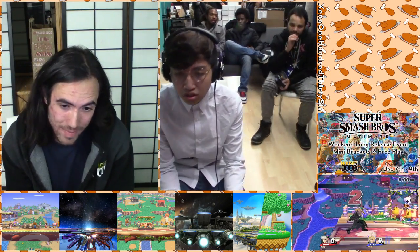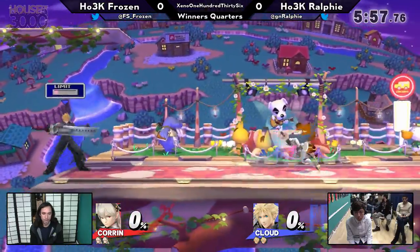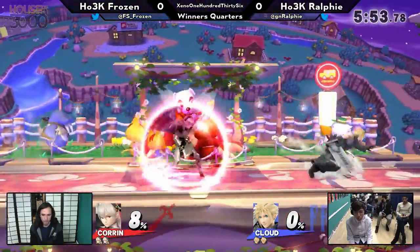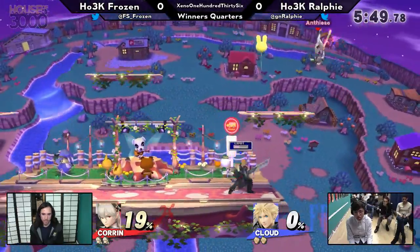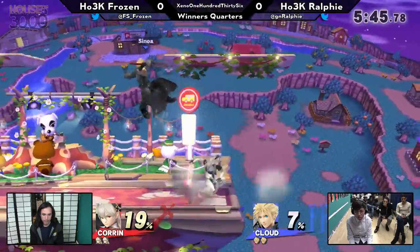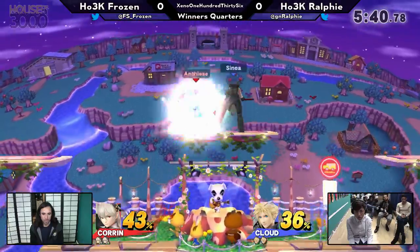I believe the last time they played, Jake took it — Jake being frozen. So I'd like to see an adaptation from Ralphie. He was looking really good in this matchup last time. Fell a bit behind against Odyssey's Cloud and then brought it all the way back. Really clutched a double pin edgeguard. I don't even know that Corrin could do that.